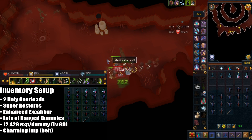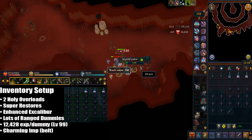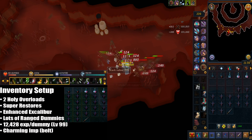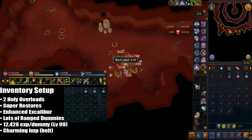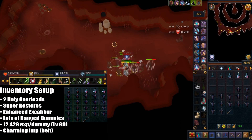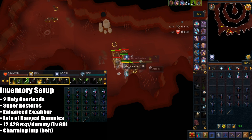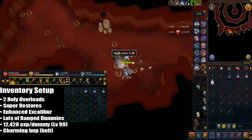For my inventory setup I have two holy overloads, and then I bring a couple of super restores which are replenishment potions. You can also bring enhanced excalibur, which is optional for healing. I would suggest you bring as many ranged combat dummies as possible — each combat dummy gives you a total of 12.4k range XP at level 99 range, and it also saves chinchompas because you're constantly using abilities. I also have a charming imp in my tool belt.